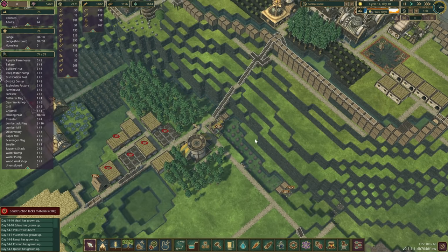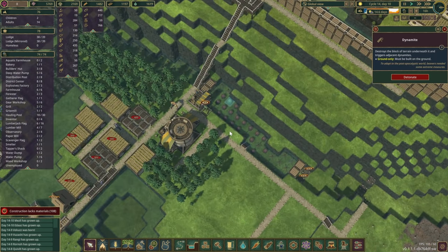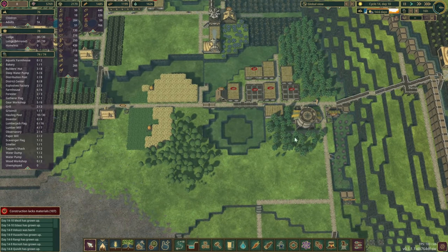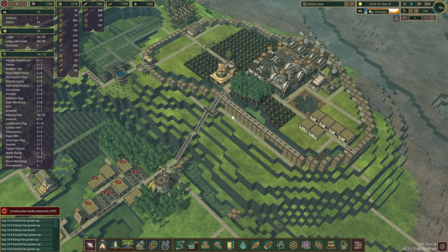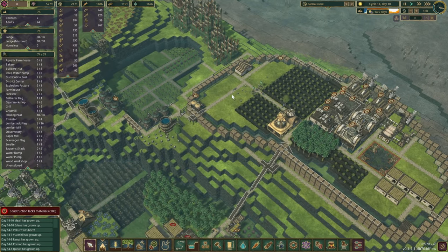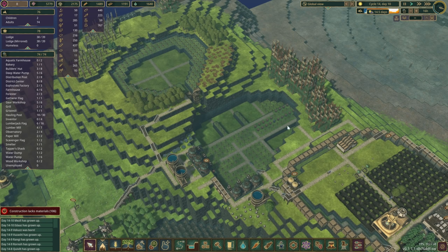We are also trying to deepen this by just one level to keep a little bit of extra water in here and keep the area a bit more green. I've kind of let those trees or the forest go wild so they've expanded quite a bit. When I checked the save timestamps I think we've jumped ahead a couple of cycles.